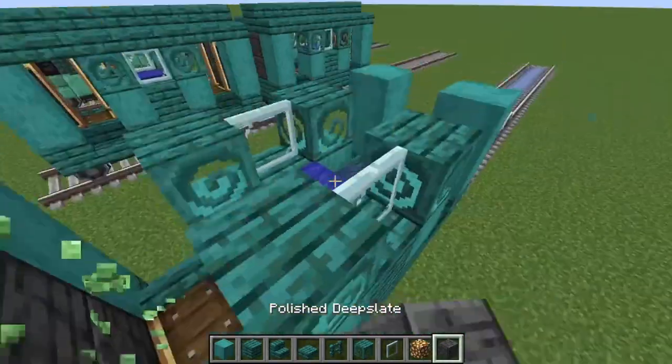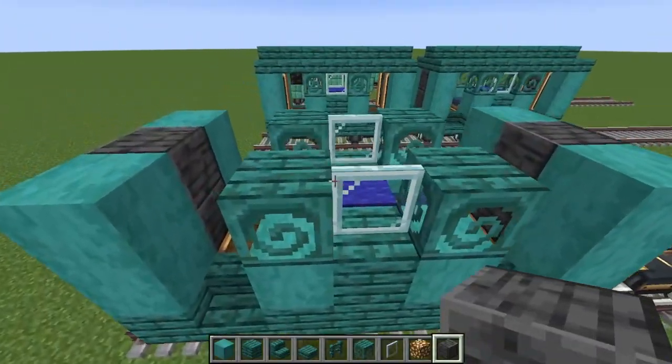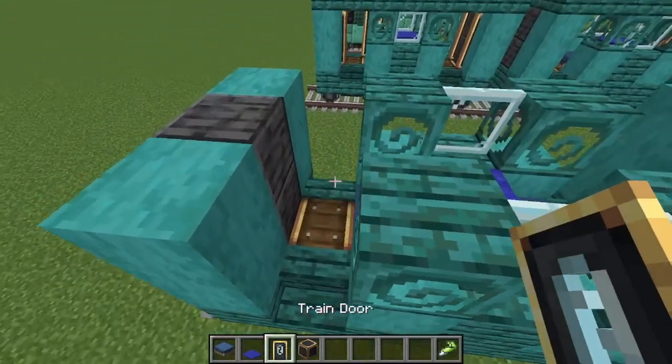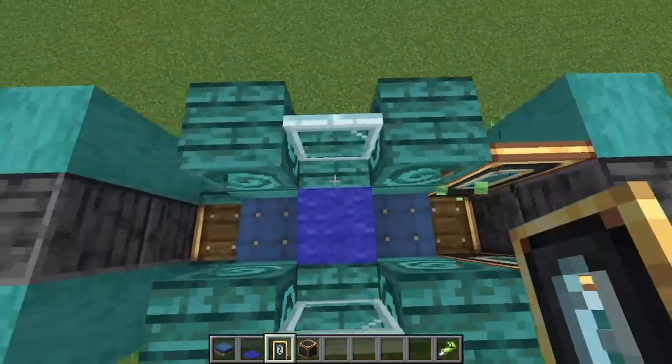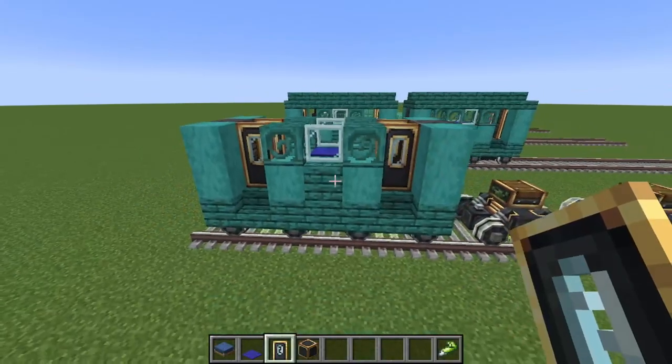Then get your polished deep slate and place them on the back sides of the cart. Then we're going to move on to the doors — place one on all of the corners of the cart like this. So it currently looks like this.